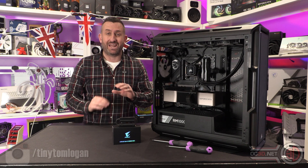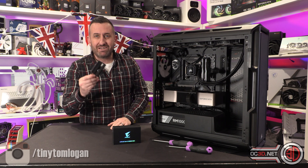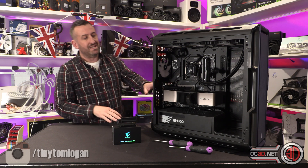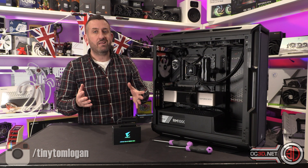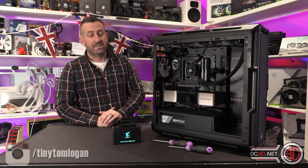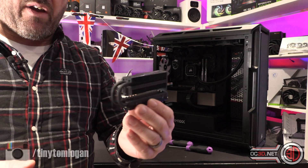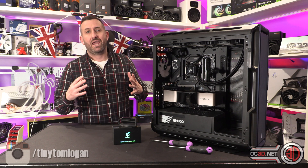First and foremost — and it's the most critical thing to double-check before spending your money — is where the Gen 5 slot is on your motherboard. With a lot of motherboards it will be the one closest to the CPU, but with this MSI Carbon for example, it's actually the one directly above the graphics card. You can see the theory for that in that it's very close to the PCIe Gen 5 slot for the graphics card, but it does bring certain problems — the Aorus heatsink is rather large, so you've effectively got a very big heatsink sat directly above probably the hottest, largest component in your system.